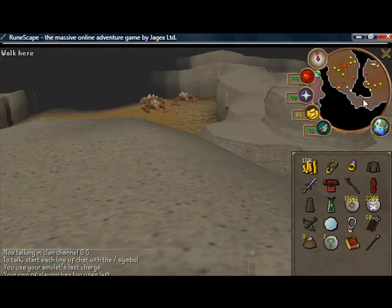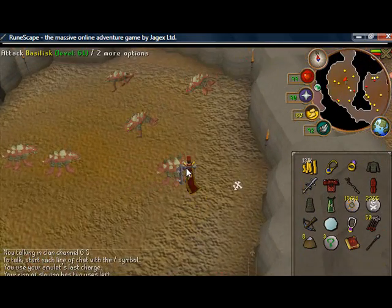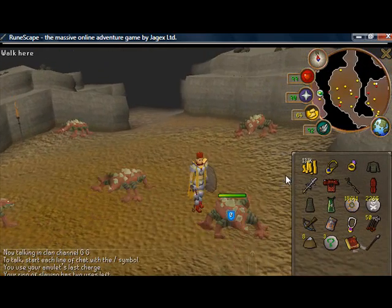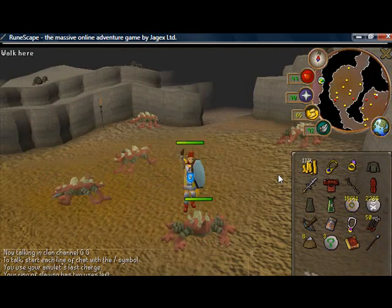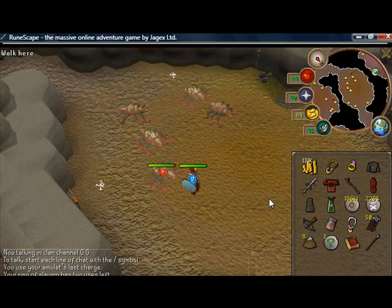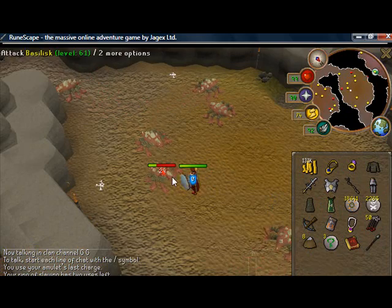There's no special item you need to kill those Pyrefiends, by the way. These next ones — the Basilisks — require a Mirror Shield again. Simple task, but definitely have that Mirror Shield, otherwise these will drain your stats as well. I would suggest melee gear for these ones.